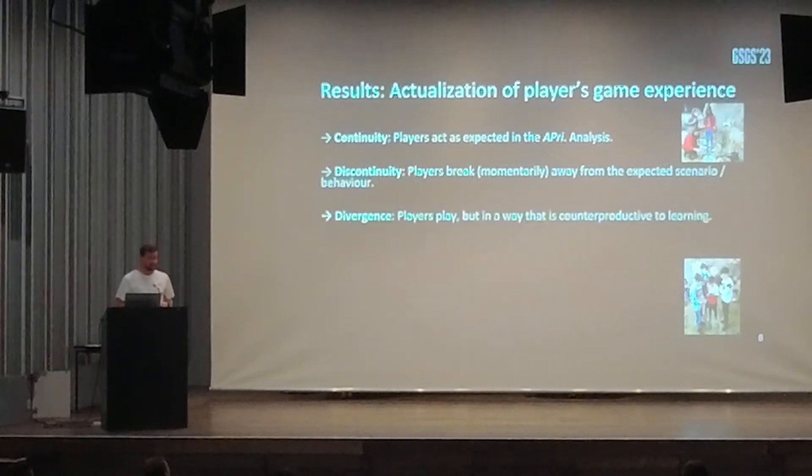Another interesting phenomenon is divergence. It's the way players process information, even though they are deeply engaged in the game, which is essential for learning. It's expected that players should read and learn about the characteristics of different stuffed animals in the museum. A careful reading is expected and should allow them to understand the relationship between the animals and to question status quo. However, we observed that some teams just collect information without paying attention to its meaning, which means they switched the game — intended to be an investigation game — to a quest game.